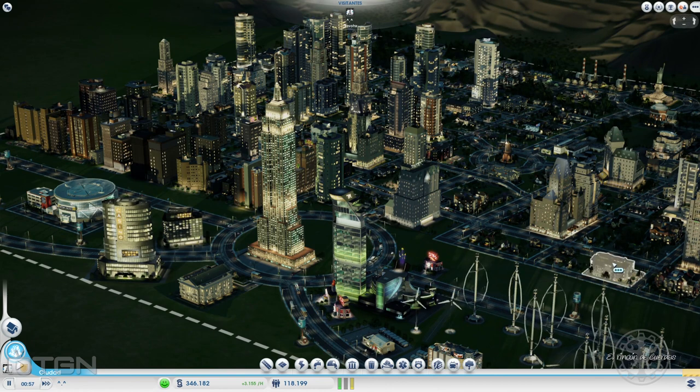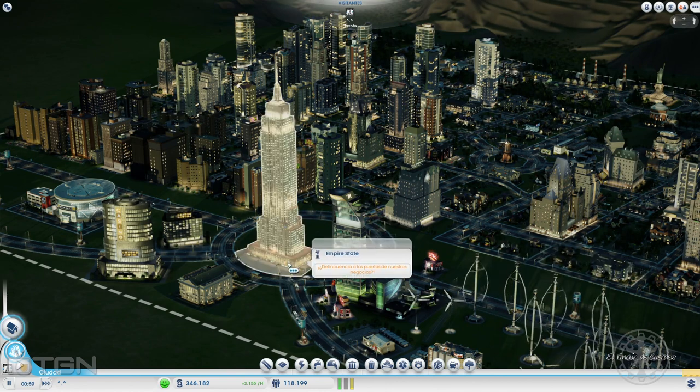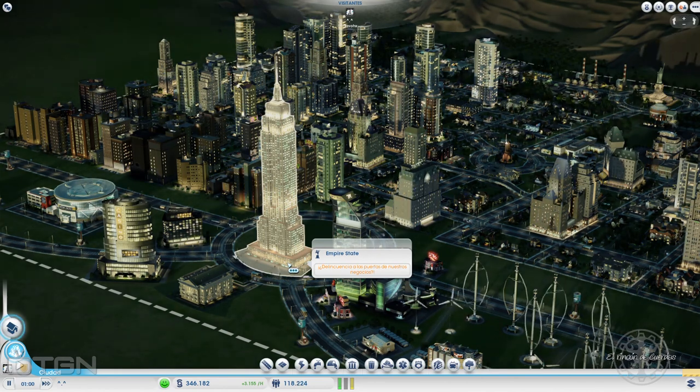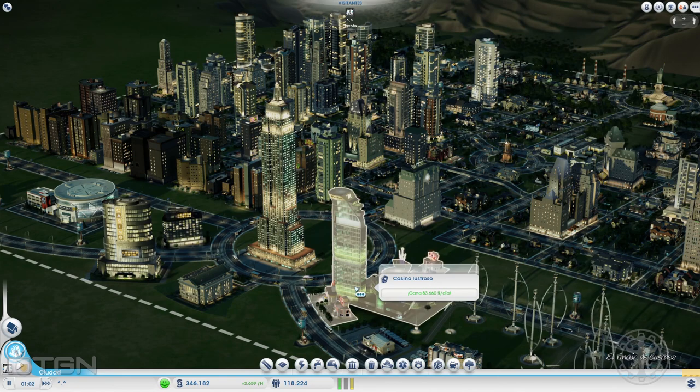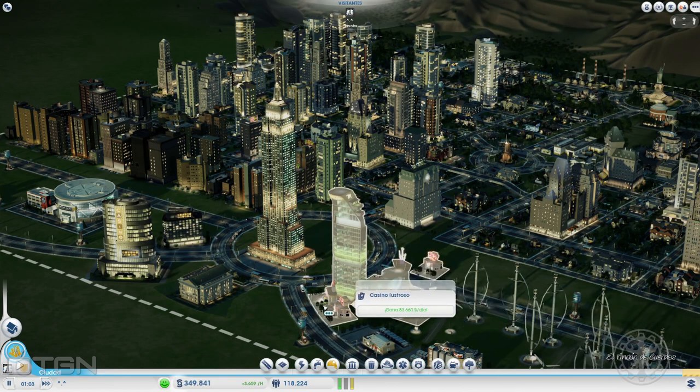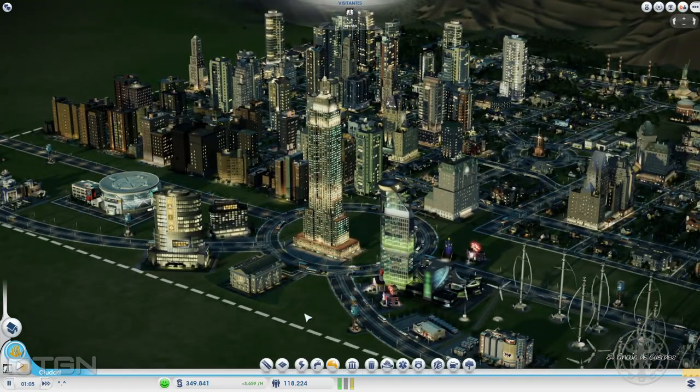Así, en el primer vistazo vemos que tiene muchísimos edificios altos, en plan rascacielos. También tiene por aquí este edificio que lo reconoceréis todos: es el Empire State. Y toda esta zona de aquí son casinos. Tiene un casino lustroso y, por supuesto, algunas estaciones de autobuses cerca del casino para que puedan ir a gastar el dinero.